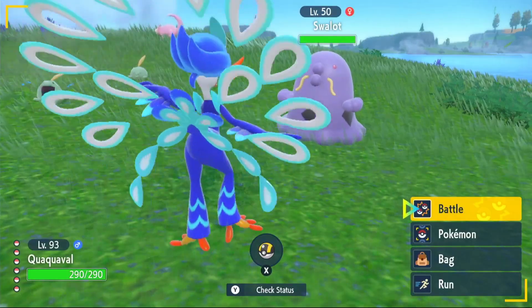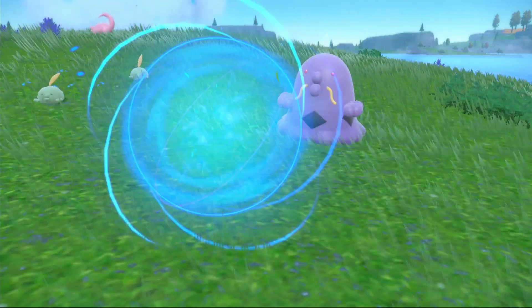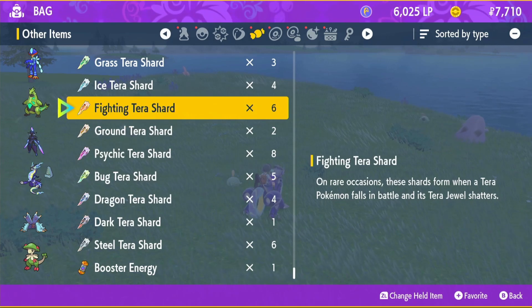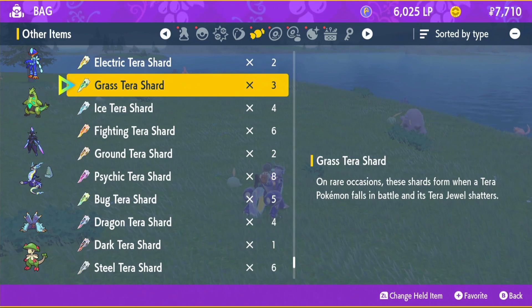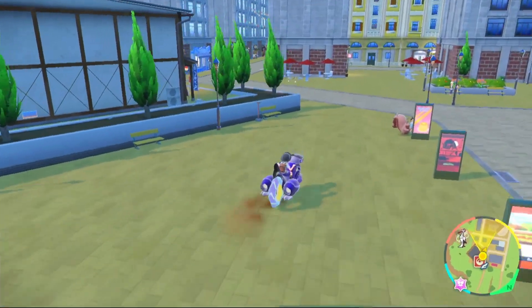When you catch it on Violet it'll just be a guaranteed Poison type Tera, so you don't need to worry about that. But if you do catch it on Scarlet you will need some Tera Shards — you will need 50 Poison type Tera Shards. You get these by doing Poison type Raids, I believe at three-star and above.